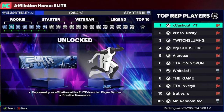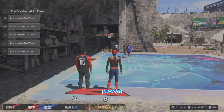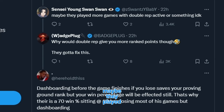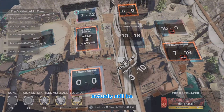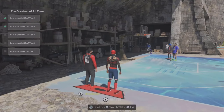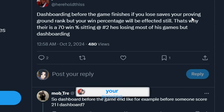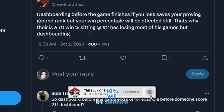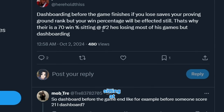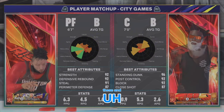He grinded all the way to there just to reset - that's sad bro. Hopefully 2K can give him his rep back, probably not. Badge Plug made a video talking about how Proving Grounds was broken, and I commented that maybe they played more games with double rep. Then this guy put us onto the sauce - dashboarding before the game finishes if you lose saves your Proving Ground rank. That's why there's a 71 win percentage sitting at number two. So basically if you're about to lose you close out, it keeps your rank but your win percent goes down. That's corny - they gotta fix it.